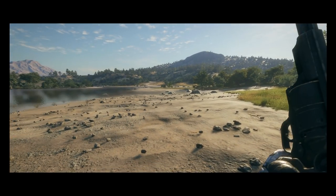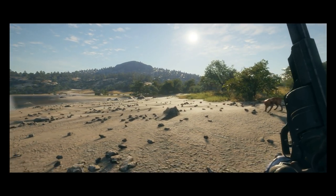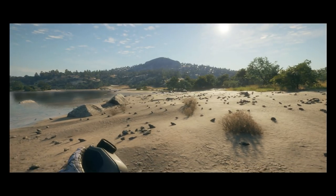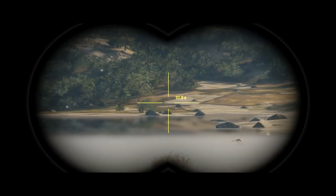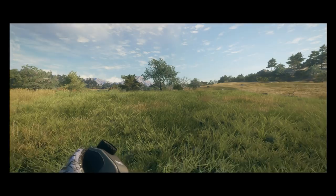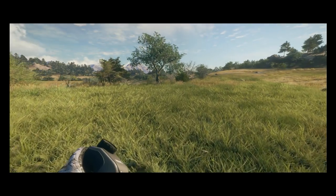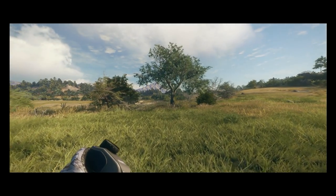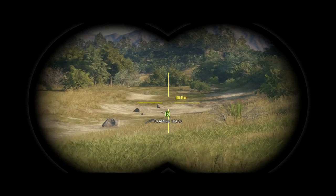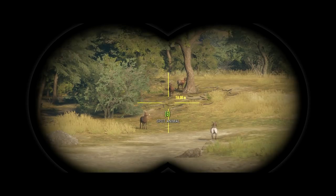For a second I wasn't sure if that bobcat was going to come for me and Jess, but it looks like it was just passing by — it had no interest in us and just wanted to get away, so we let it live. We're now pretty far north of the outpost. After the bobcat encounter, we hear another pheasant call. This is a really good area for pheasants so I've got a good feeling about this.